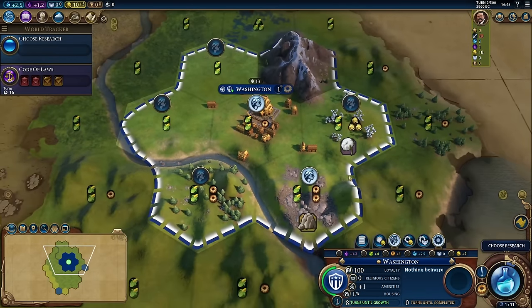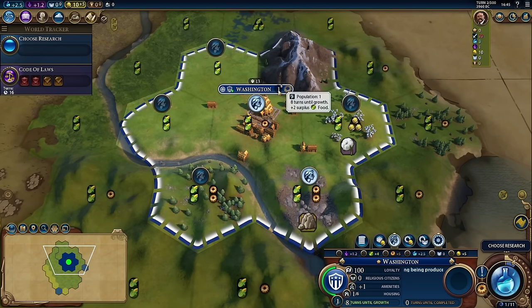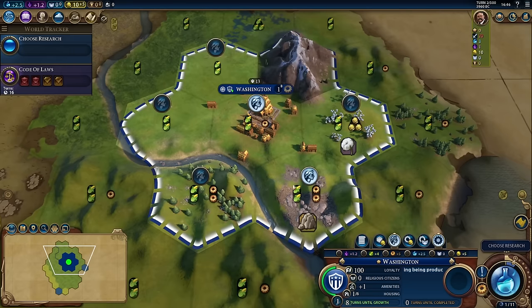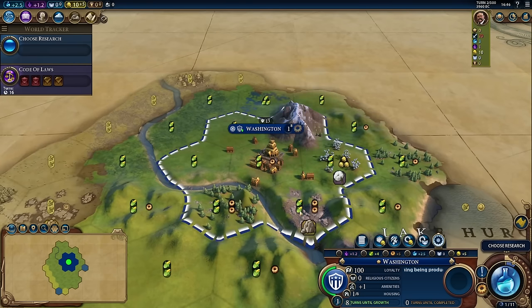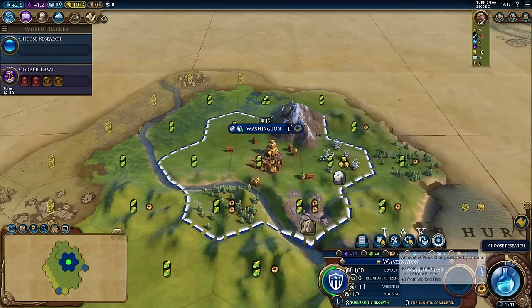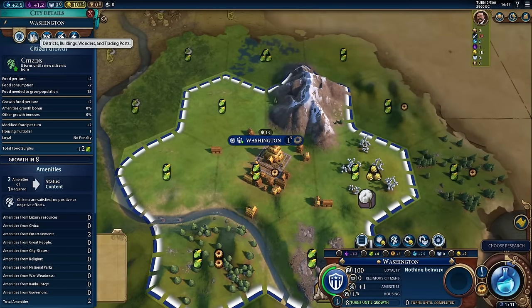If we click on the manage citizens button, notice that each tile has a citizen button. When they're filled in, it means we have a citizen working that tile. Even though we only have a population of one, you can see we have two filled in — that's because you always work your city tile. We have two food from this tile and two food from this tile, giving us our four food. But it also says that Washington has five production. If we highlight over these icons, we can see where we're getting the additional production — three from worked tiles (two from the stone tile and one from the grassland tile the city is on), plus two from the palace to give us our total of five.